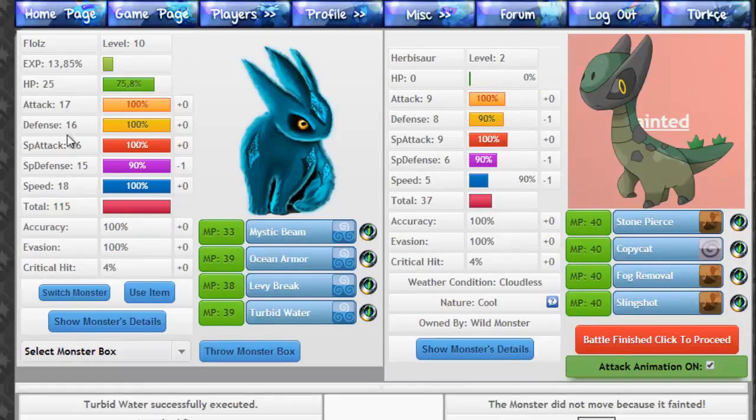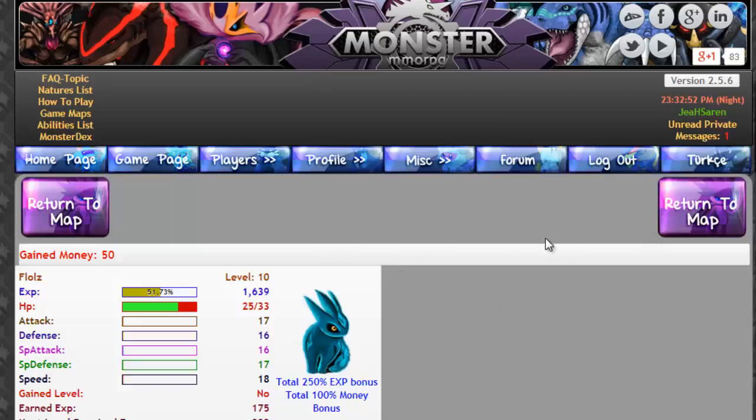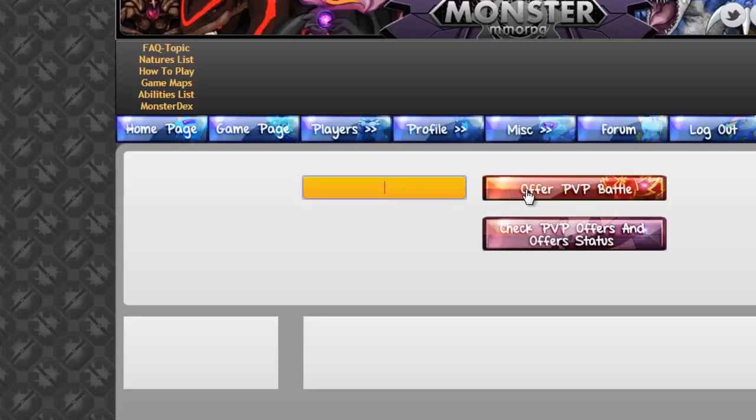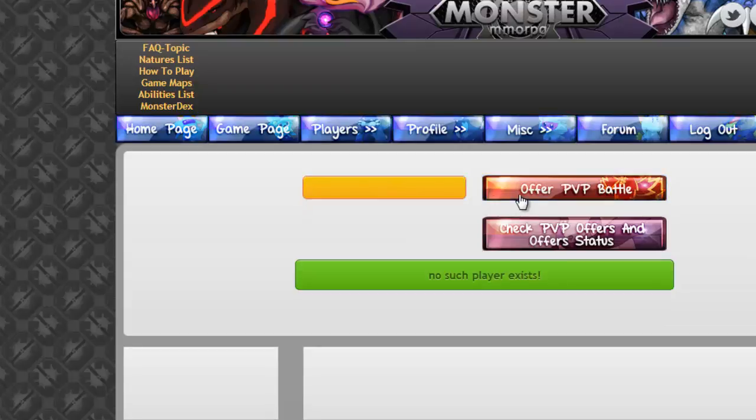Where's my MP? Where is my MP? I see my HP. It says it takes away 33 MP, and yet I do not see MP anywhere. Is MP something that I have, like as a person? Do a PVP battle with another player — sure. Check PVP battle offers. Offer one — no such player. I don't want to do all that.